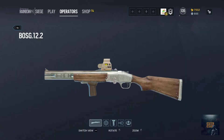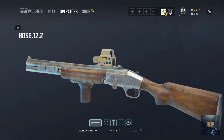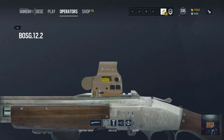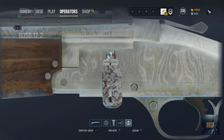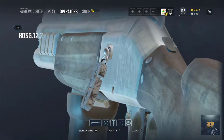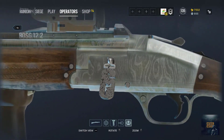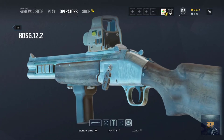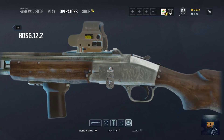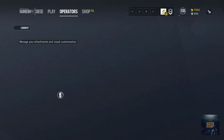So guys, this is the Damascus Steel weapon skin and the Netroid charm. The weapon skin — it's kind of good with the nice finishing on it. I'm gonna show this skin on another weapon.